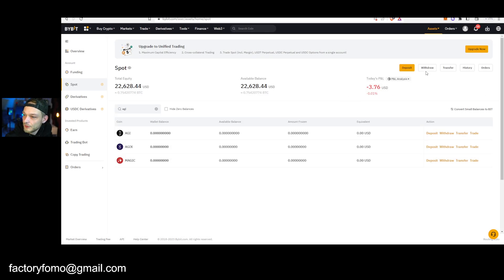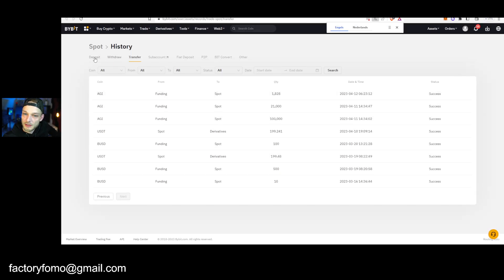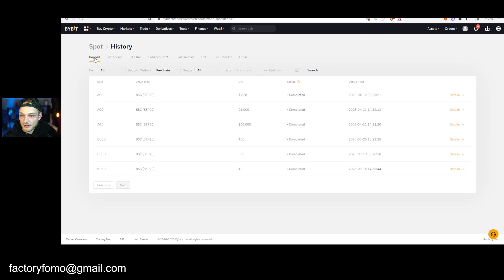Then go back and you can go to your History and see the transaction coming in. Click Deposit right here — this is my yesterday's deposit, I got like 120,000 of these tokens. It will take a small while, so sometimes just press F5 and in a couple of minutes you'll see the transaction coming in.